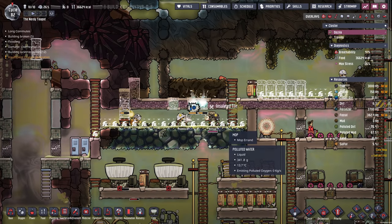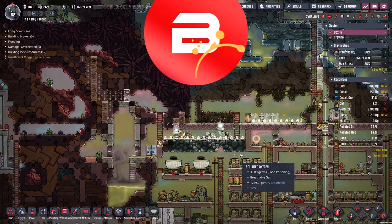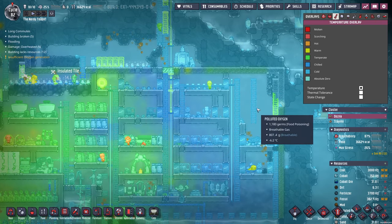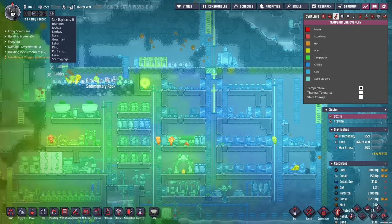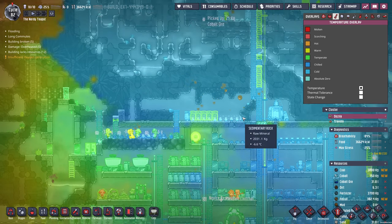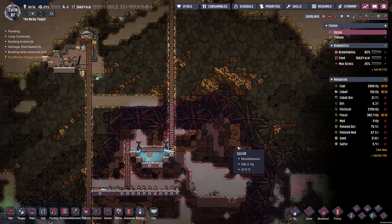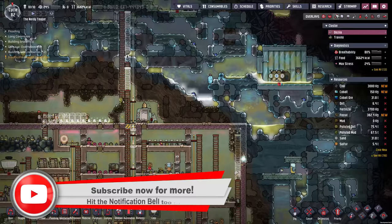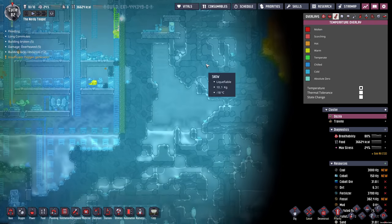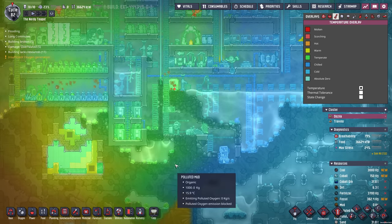Hello everybody, welcome back to Oxygen Not Included Spaced Out DLC with me Biffa. We are on Operation Heat the Base at the moment — we are freezing. Just before I pressed record, seven dupes had hypothermia, which might have been to do with the fact I've had them up here digging and getting into space. This surrounding ice biome is huge — it starts at the top, goes all the way around the side and around the bottom. It's basically around three sides of the base, which is just nuts.